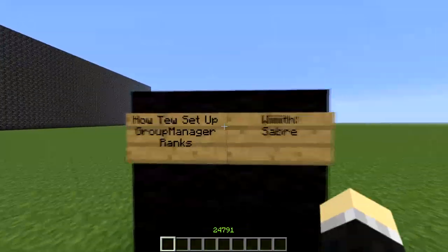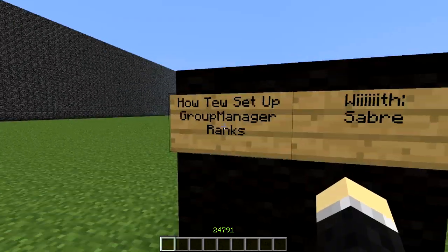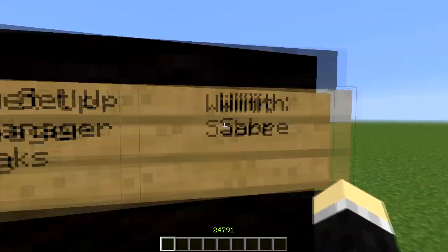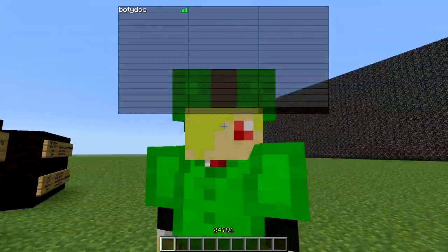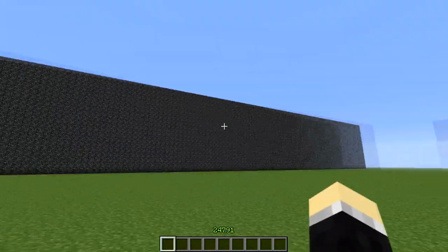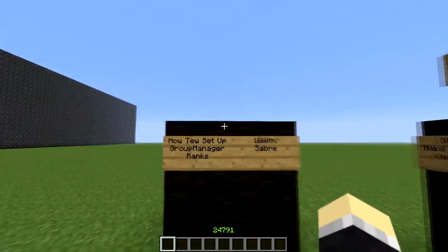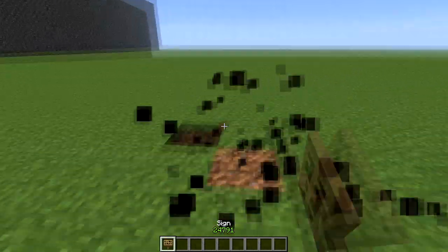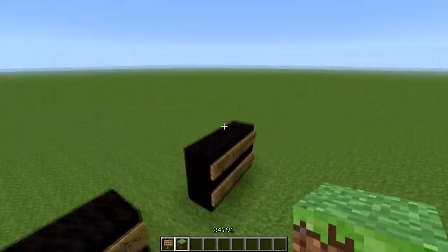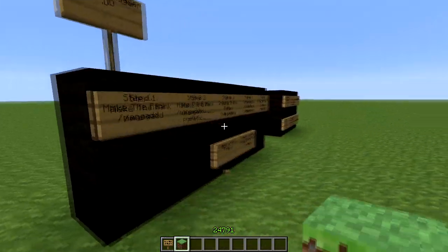Welcome everyone to this episode of how to set up ranks with Group Manager. Right now I'm on my personal server. For those of you ready to get started, first you want to get yourself on your server. This is all in-game — unless you want to go into the folder and accidentally mess something up and never be able to use it again.